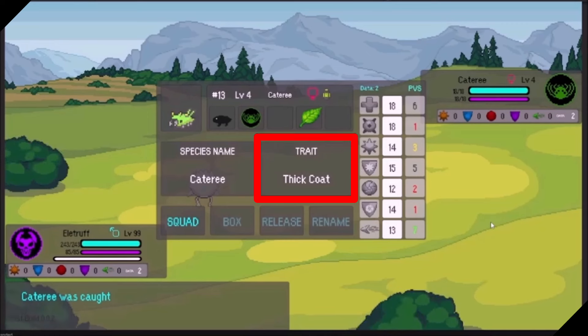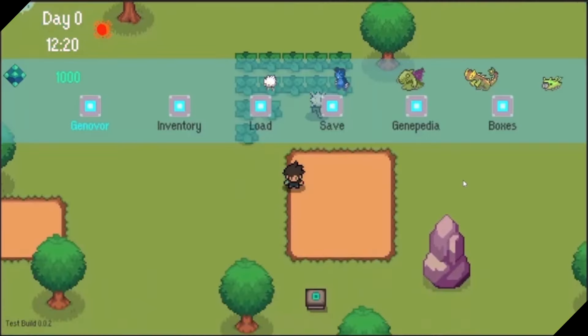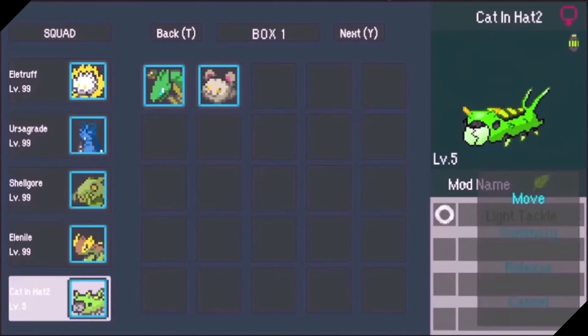The monsters will have abilities, and those abilities are not always the same for each species. Monsters in Genovore will also have initial stat values like IVs, meaning each monster will have a different overall potential level. There are different monster types within Genovore, and there is also a PC storage system for storing your monsters.